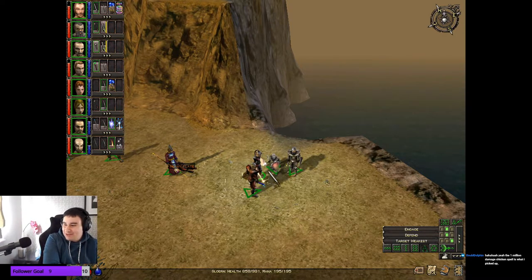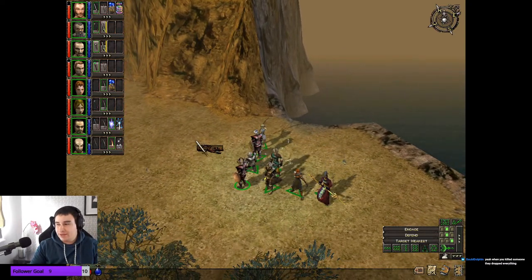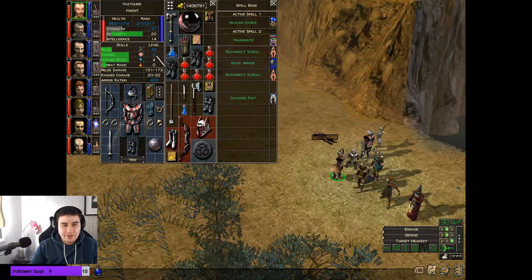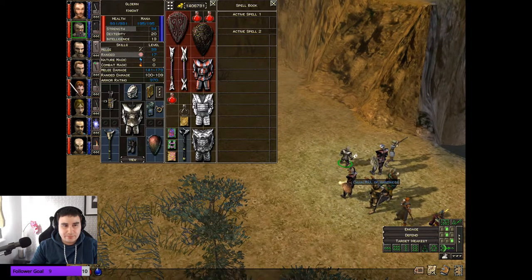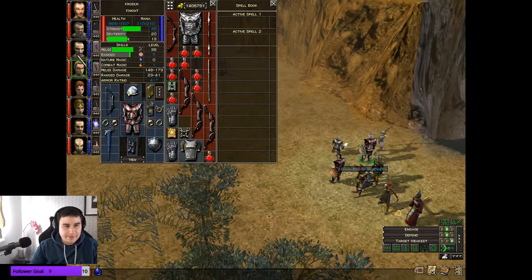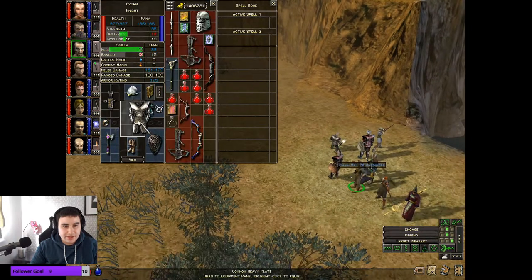Millions damage chicken spell - oh my god! What I'm gonna do is once I finish the playthrough of this I'm gonna show off the chicken level. I think there's a way I can get all the items. 15 health, 12 from mana - that's actually a big upgrade, and we'll pass that over to Joran. Yeah Joran can have that.